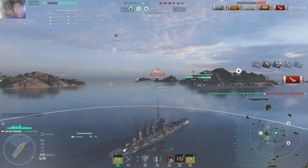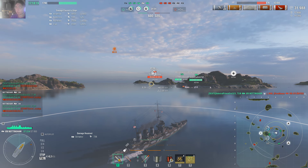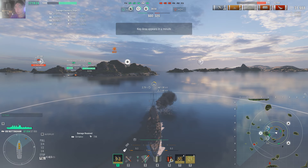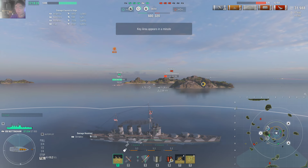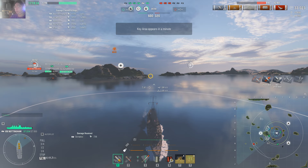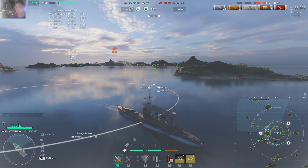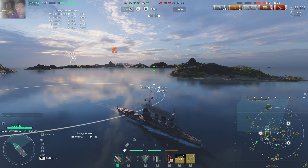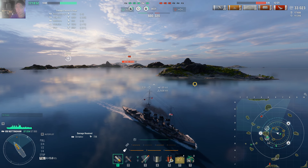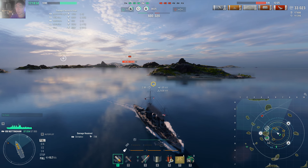I get a second kill. I feel like I'm struggling a bit with this ship because engaging enemy ships against their superstructure is inconsistent — one pen, three non-pens for example. Brandt Burg P is being engaged. Our team is advancing south and the enemy team is in trouble.